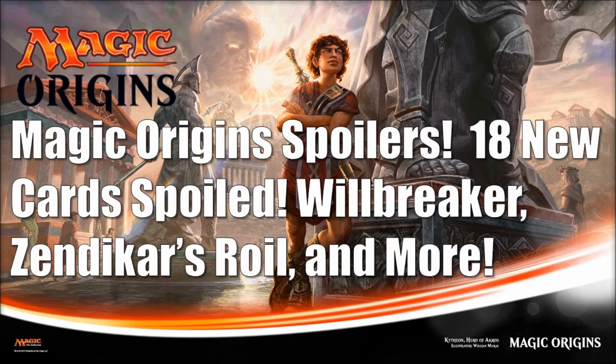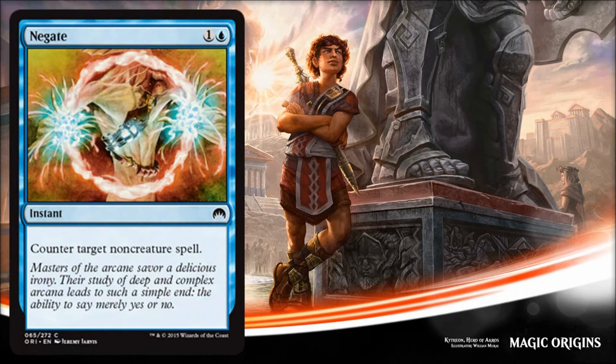Today we have 18 new cards to take a look at. Now some of these are screen captures from videos so they look a little fuzzy, but they actually look pretty good for video screen captures. But first, before we get into our new cards, here is one that was already spoiled — it was Negate. It's a reprint but this is the first time we're seeing it in its Magic Origins art and card frame.